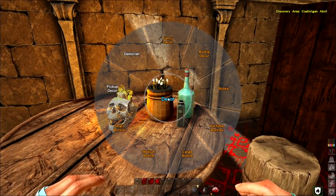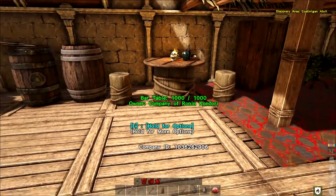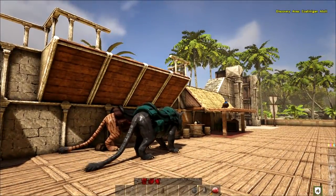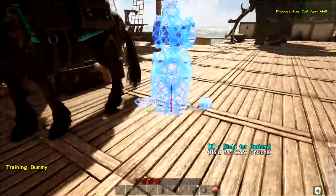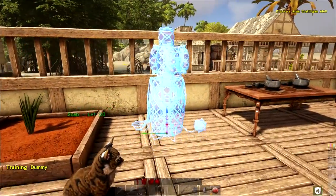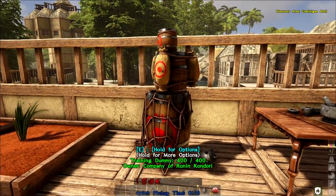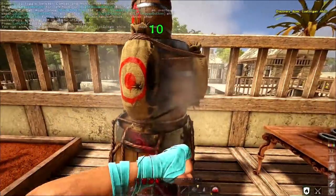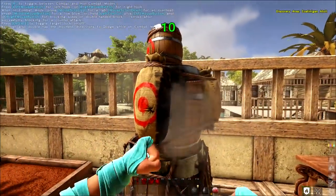I wanted bottle decor - more like rum bottles and stuff. That's what I'm going for there. Let's put this guy someplace over here. Eventually it's going to be just kind of a bunch of weird kind of stuff up here. We could set some chests next to it and things like that. Training dummy. Take it. That's right, you dummy.